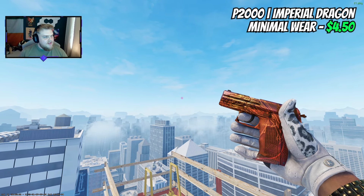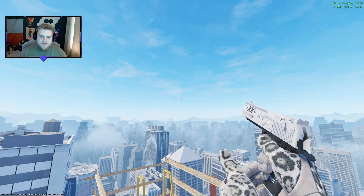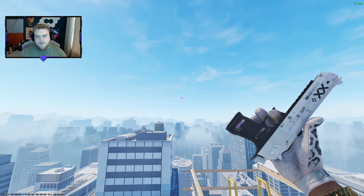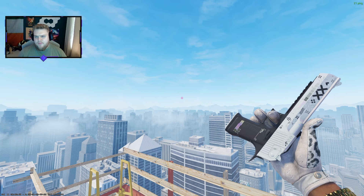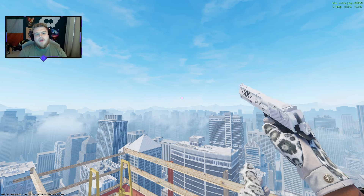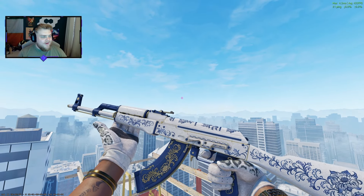For P2000 enjoyers, I'd recommend the Imperial Dragon — it gives fancy, expensive vibes. That orangey-goldness at $4.50 is a nice fit. The other Print Stream is the Desert Eagle, which in minimal wear is $42. There's a conversation for an Emerald Jormungandr — bright green, stands out — but I think the Print Stream, which is less minimalistic color-palette-wise with light designs, looks really good for a luxury loadout.